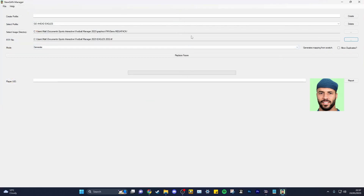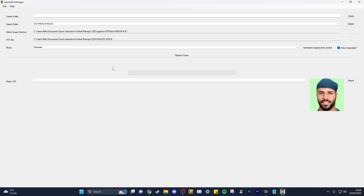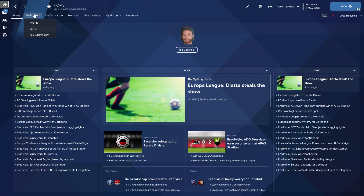Head over to New Gen Manager and create a profile - name it after your save. Press Create, then select the image directory: that's your Documents > Sports Interactive > Football Manager 2023 > Graphics > FM Ugens Mega Pack folder. Press OK. Then load the RTF file you just created. Enable 'Allow Duplicates' so everyone gets a face. Press Generate, then click 'Replace Faces' and let it run.